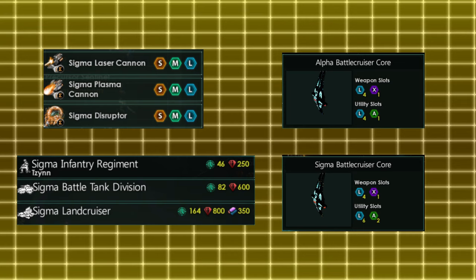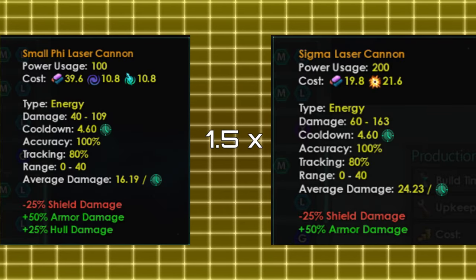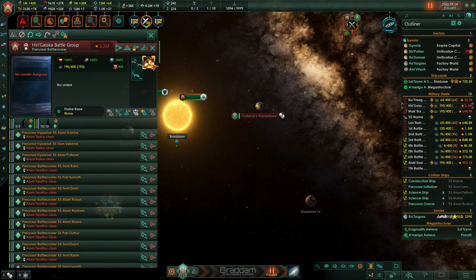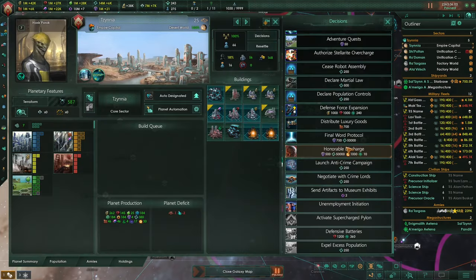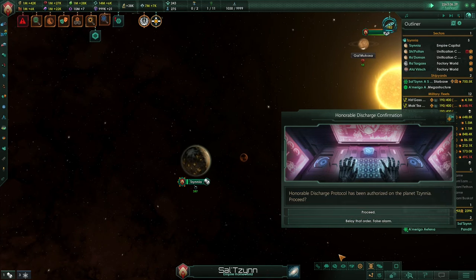Once again you get more upgrades for ship components, armies and new ship sections with even more slots. The Sigma tier is the most powerful tier from this mod, and when it comes to components it scales by 1.5 times from the Phi tier. There are no Sigma tier buildings, but you can install Acquisition of Technology which adds more Stellarite-related features. You can also unlock a new bombardment stance called Anihilatis, which is basically a built-in planet cracker. You can also crack your own planets with the honorable discharge decision if a Stellarite generator is present on the surface.